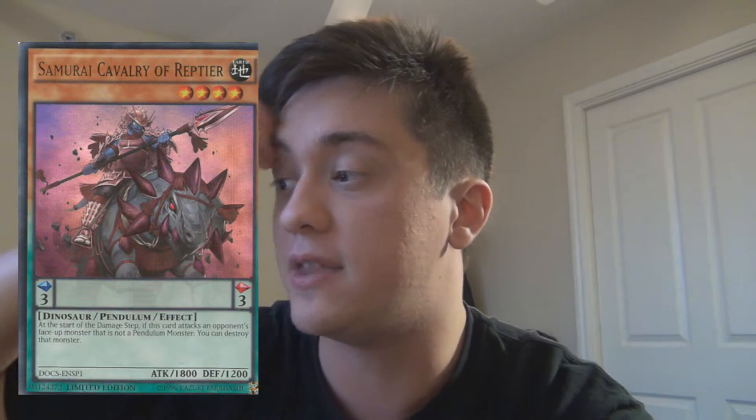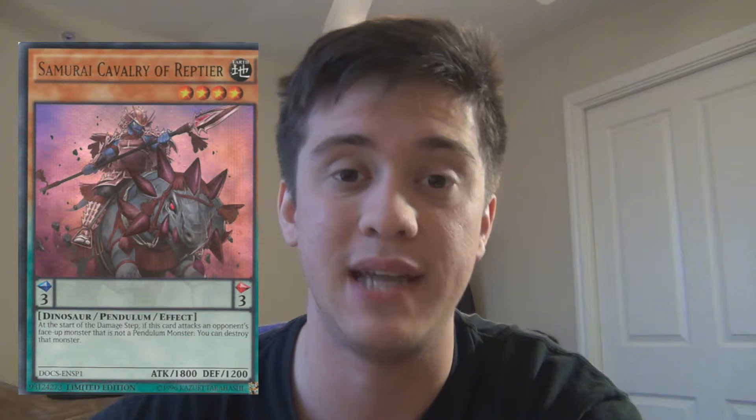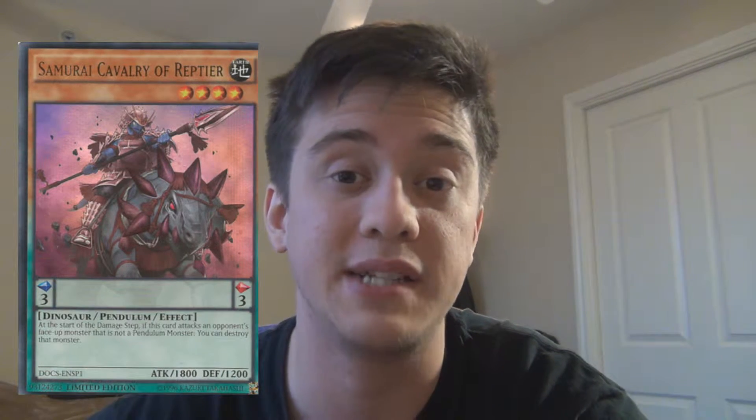Starting right off the bat at number 5 is Samurai Cavalry of Reptier. He is an Earth level 4 dinosaur pendulum effect monster with no pendulum effect, but with a monster effect: at the start of the damage step, if this card attacks an opponent's face-up monster that is not a pendulum monster, that card gets destroyed. This card is really good — it is an answer for pendulum decks going up against non-pendulum decks, and it helps out pendulum decks as well as other decks in general.